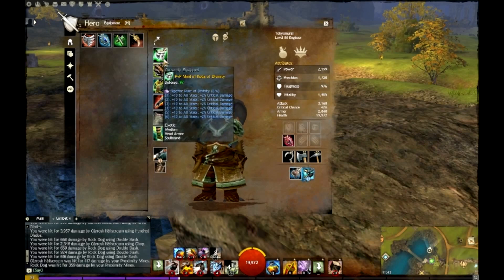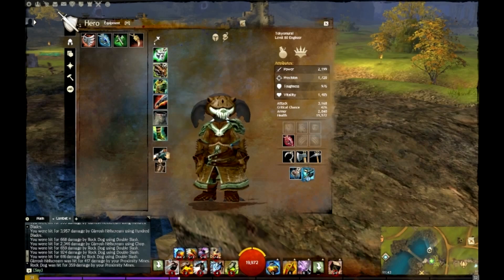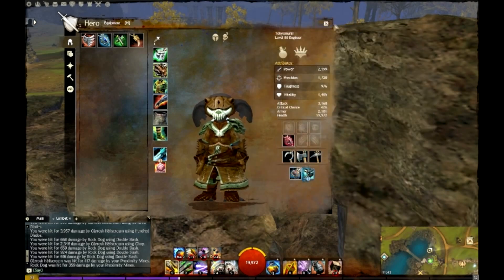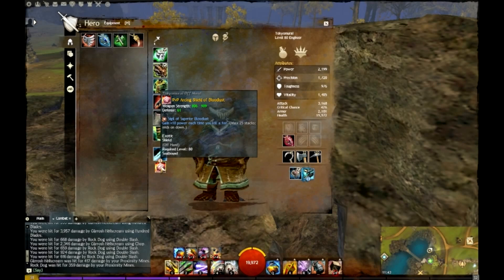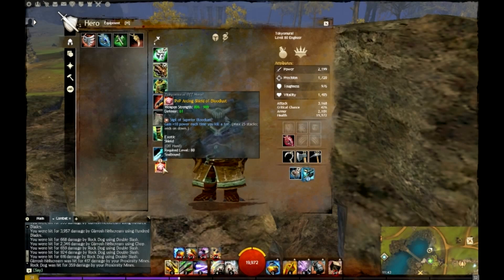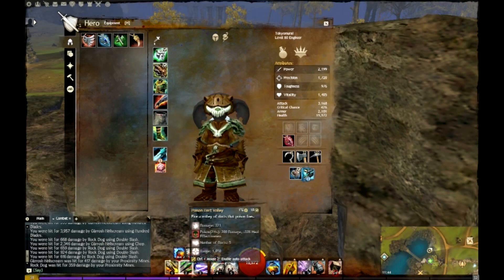The reason my crit damage is so high is because of my Runes of Divinity. As you can see here, plus 2% crit damage times 6, which is quite high, and 10 to all stats. So Runes of Divinity — I found this most useful. I do swap between a shield and pistol in games, and I do swap between my amulets as well. If you guys don't feel comfortable with gear swapping in game, then don't do so. I suggest you stick to double pistol or pistol shield — it's entirely up to you. The sigil, if you're using a pistol, is still the same. You should always use sigil of superior bloodlust, purely because of the power that you gain. As you can see here, my power is already very, very high indeed.